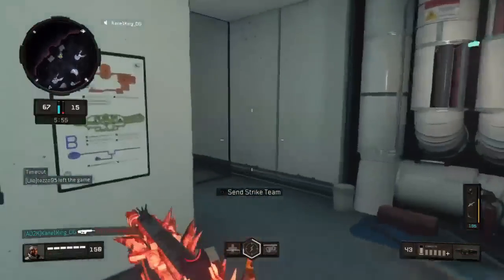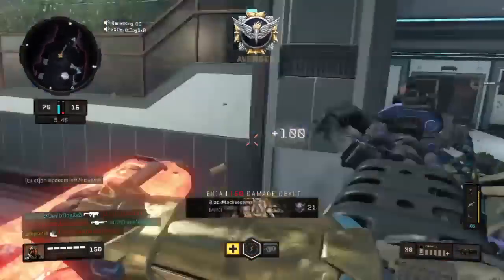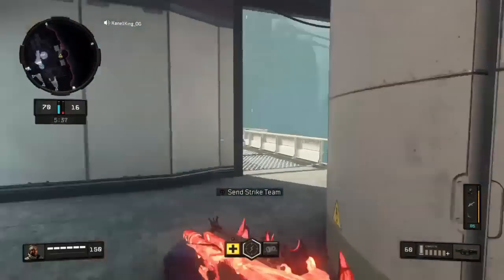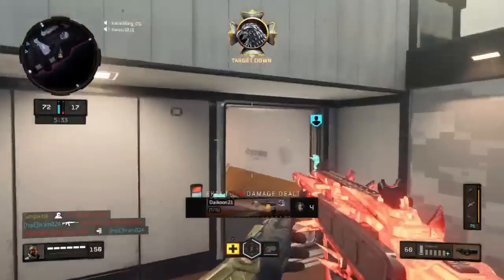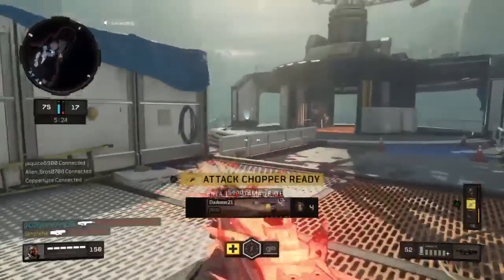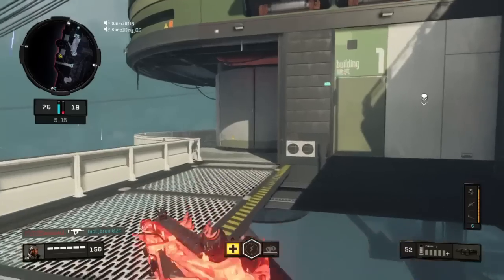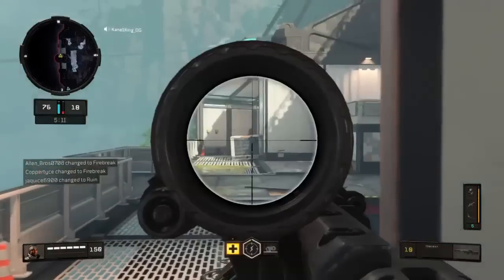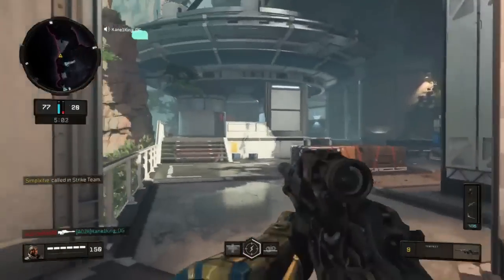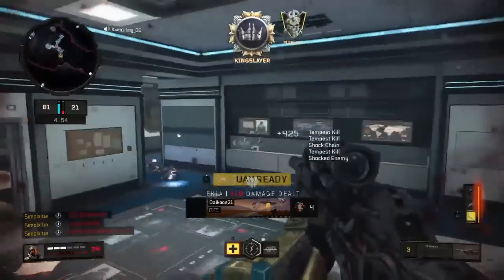I'd be lying if I said I wasn't nervous though. There's a good kill. He is spawning back here still. Alright, another chopper inbound — we already got the 52 bomb, we should be able to get the 60 bomb pretty easily. Might be able to surpass the 70 bomb if we play correctly. That was huge.